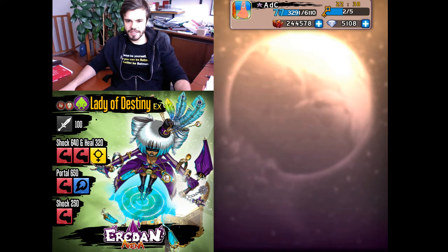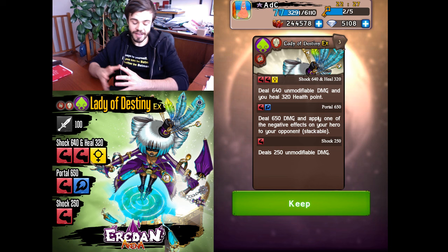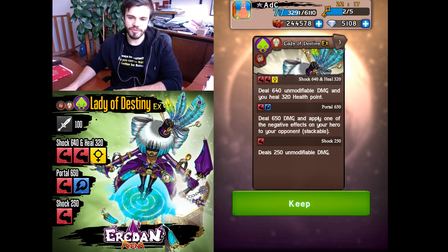Lady of Destiny — opening this booster, I want to buy her. As you can see, she's another addition to the Tempus Guild, newly released. Finally we have the possibility to see the new second skill the Tempus Guild introduced to the arena: Portal.